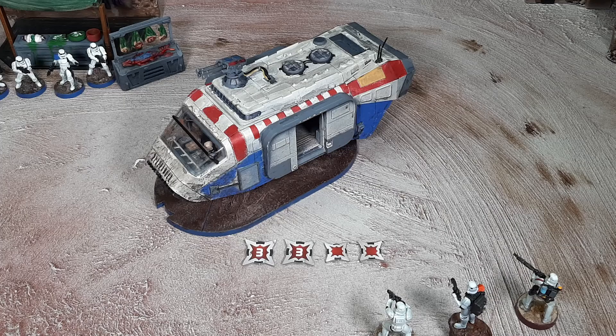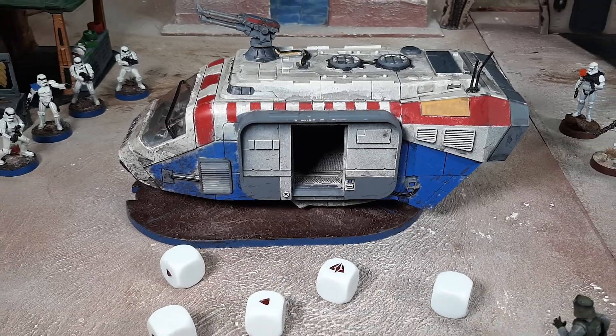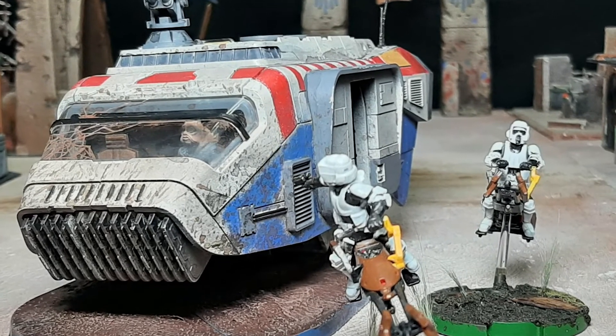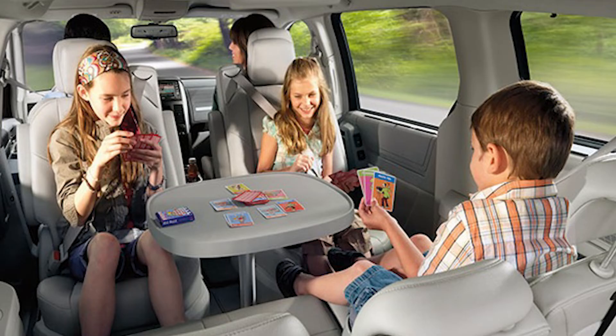This vehicle also has 8 health, armor, and rolls white defense dice with surge to defend. And has the latest side impact airbags and child safety features, so you better believe it will be tough to wipe off the soccer field — I mean battlefield. Okay, in all seriousness, it's a minivan.